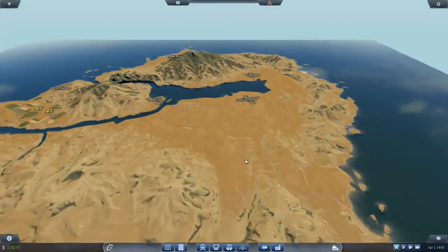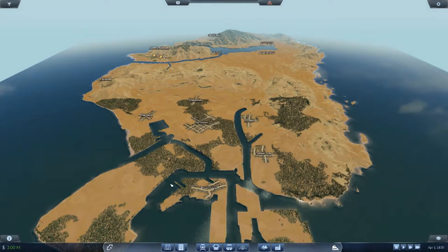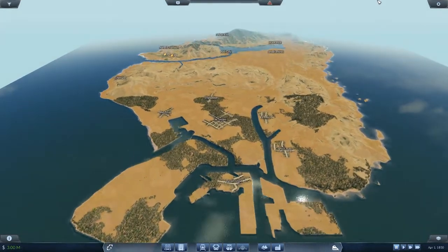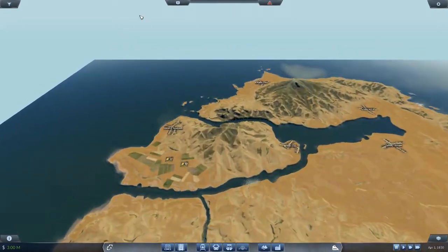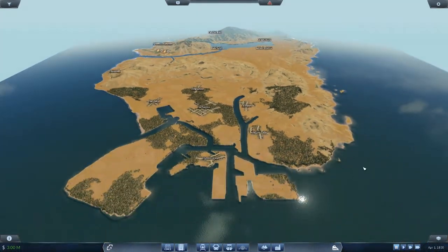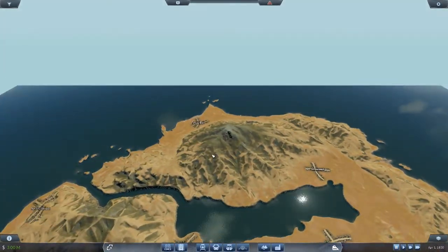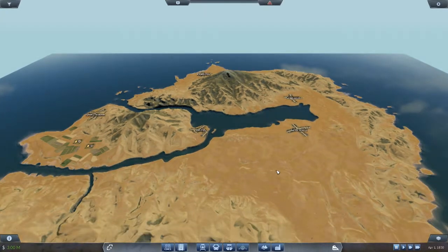I've had a look around the map and we've got some mods installed. I'm not sure if they worked properly - I literally just opened this map because I had problems with it. Looking around, we haven't got much in the way of industries - in fact we've only got two farms. That might be a problem. I might have to get a mod where we can place industries. What would be really good is a food plant over by Grape Seed because that's where all the fields are.